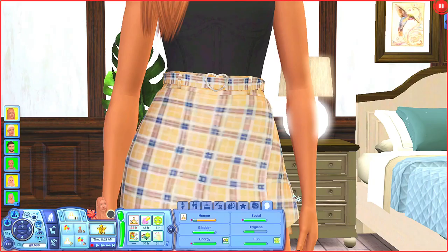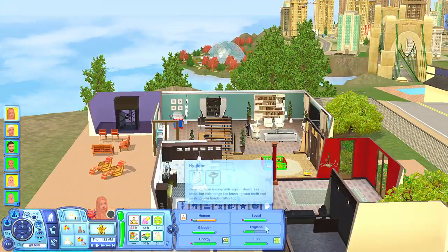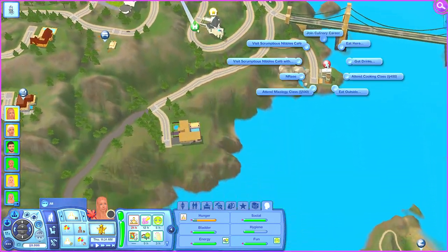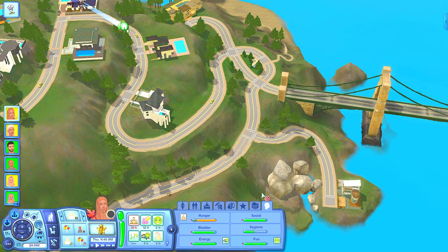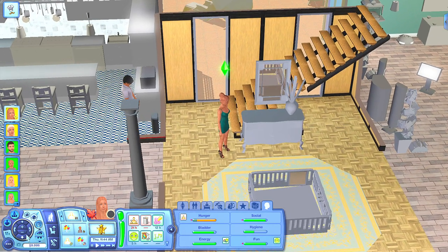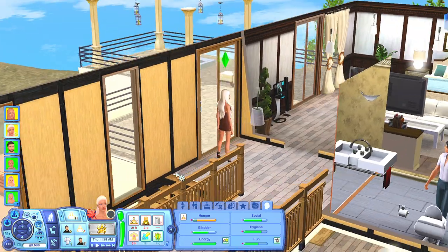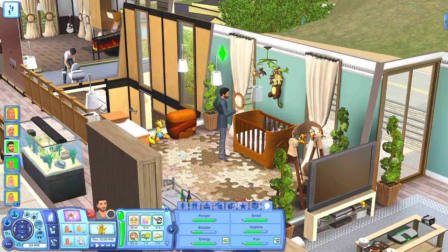Everyone is starving so let's go downstairs. Actually, let's go out to eat — there's a restaurant down here. We're going with Matthew and Nina. Because they're bougie, it's 11am and they're having brunch, which is what rich people do. It is also Spooky Day so we should probably plan a costume party.